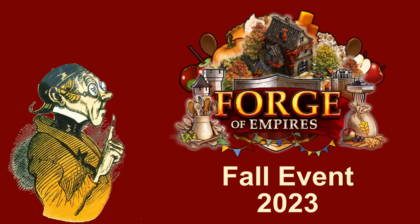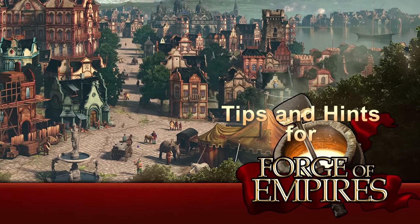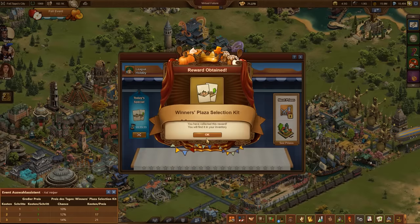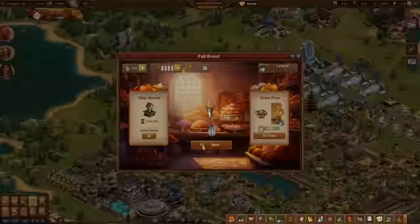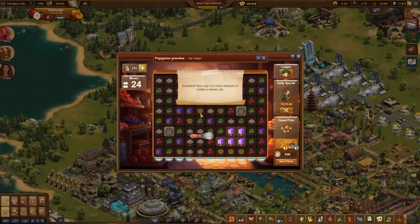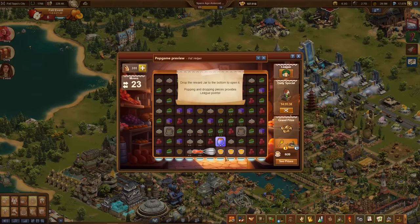Fall Event 2023 in Forge of Empires. The Fall Event has always been about creating delicious pastries from various ingredients such as apples, caramel, pumpkin, or cinnamon. That has been changed. For 2023, the Wild Life Event has been modified and used as a Fall Event.